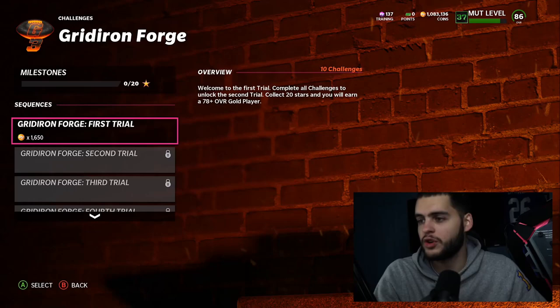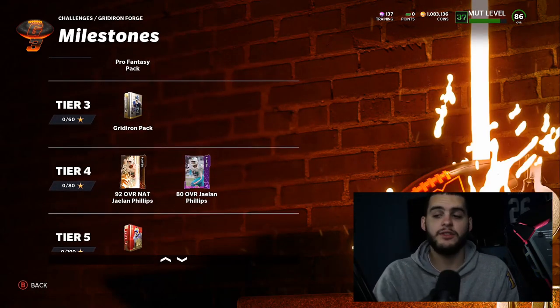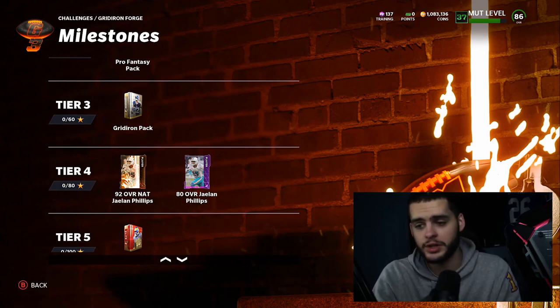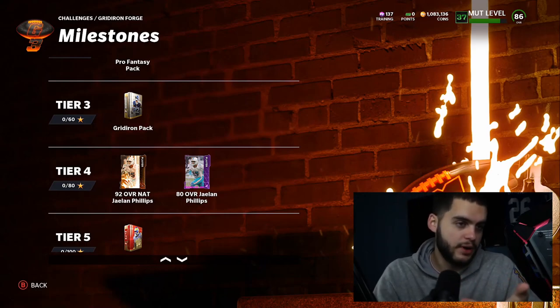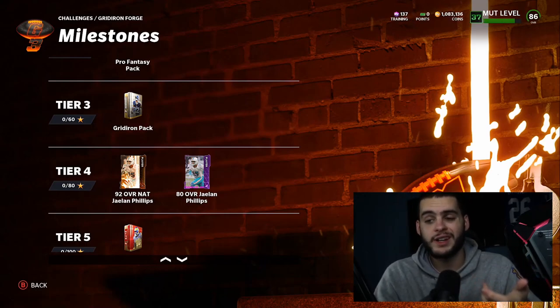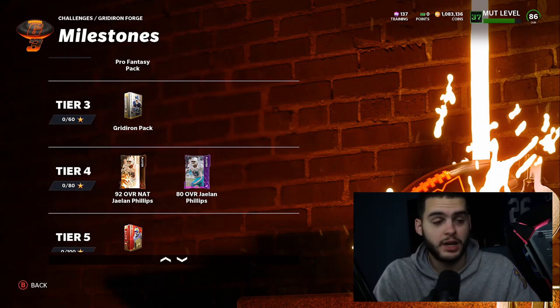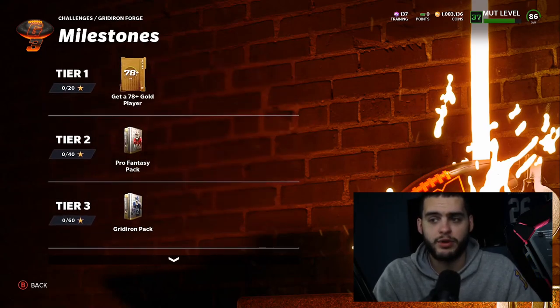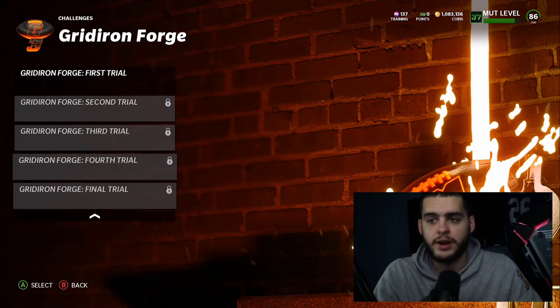In Gridiron Forge first trial — the new set — if you scroll all the way down you can see the new 92 overall Nat Jalen Phillips and his power up. Jalen Phillips is actually really good. Check out my video from yesterday morning for his full stats. He's got 90 speed with finesse move, threshold, and everything. With the right strategy card he could probably get blocks threshold and outside linebacker — really, really good card. He'll be 93 powered up for free, and you get the elite pack, the Gridiron pack, the pro fantasy pack, and a 78 gold plus player.